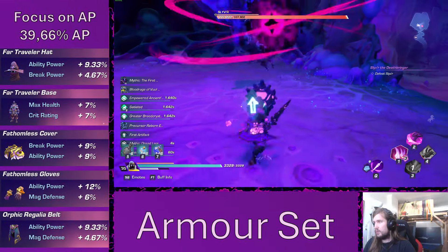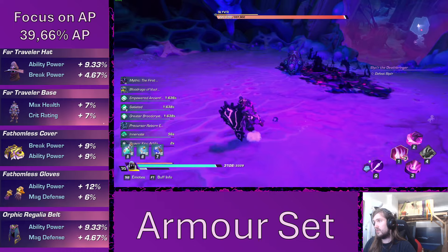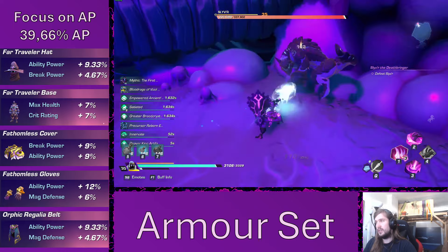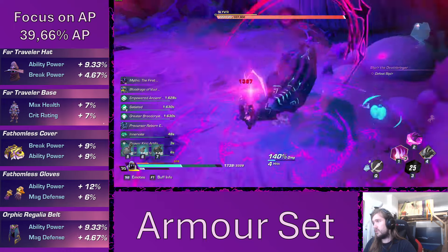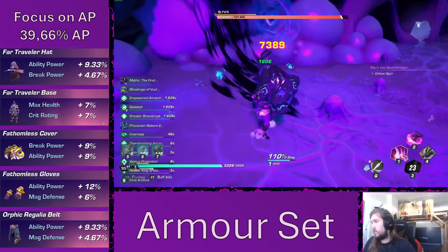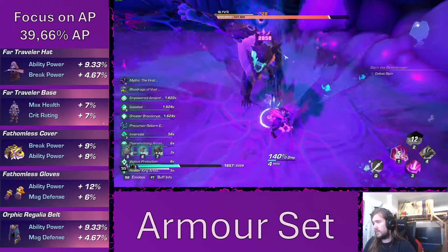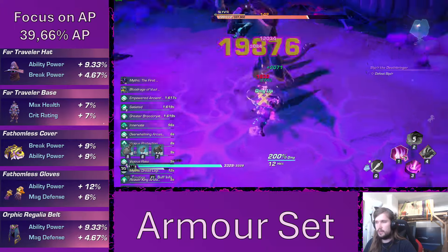Let's take a look at the armor sets. The armor set is very straightforward — there are a lot of AP pieces so we get nearly 40% increased ability power from the armor set. This is very strong and fairly achievable with a combination of the Traveler set, Fathomless set, and the Orphic Regalia, which are all not that difficult to combine.